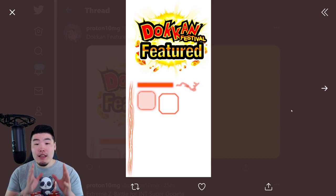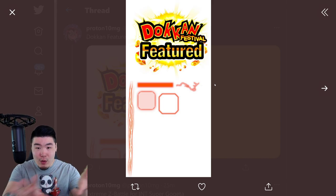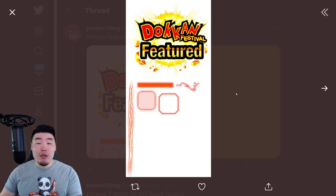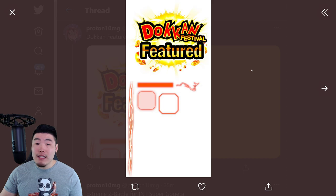This is related to update 4.1/4.3. Now when you pull a Dokkan Festival unit in a banner, there's going to be a little Dokkan Festival featured logo that pops up on screen — just like when you pull an LR it would have that LR logo. They also tell you when you pull a Dokkan Festival featured unit, which is nice because a lot of newer players won't know if they pulled an extra good unit. There are a lot of SSRs in this game and a lot of them are not very good, so for a newer player, if you see this logo you know this unit is special in some way — maybe you shouldn't sell them. That's a nice little feature.